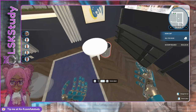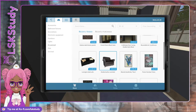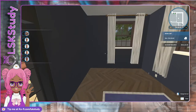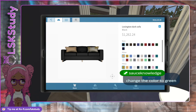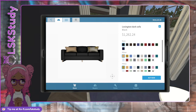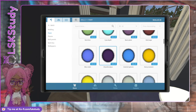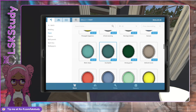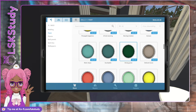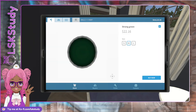Let me see if I can now get a sofa in here that doesn't look too small. I'm actually gonna go with the white sofa — oh, really? Change the color to green — in this room? Okay. So do we want a bright green or dark green? We got this strong green right here — we can go for this. Dark green. Got you.